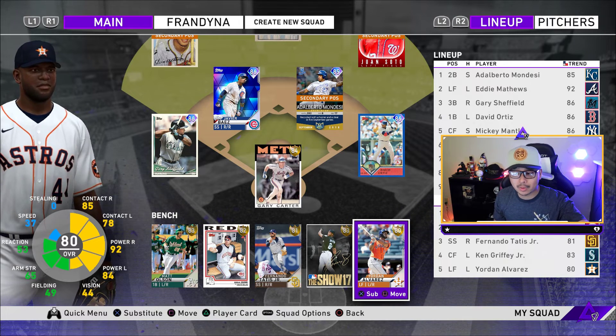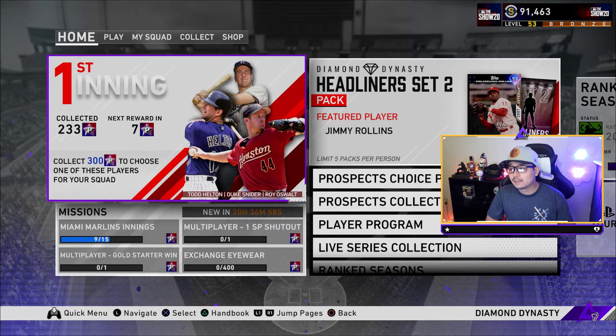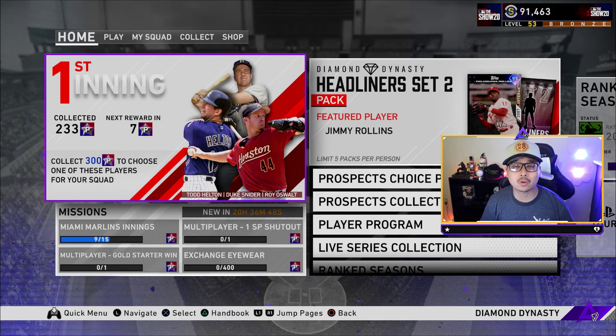I've been skunked in back-to-back sets so far — maybe Set 3 is the charm. It does say that on March 20th, this Friday, there is going to be a Set 3 pack already, so be prepared for that. Grind out the market, get more stubs if you need to. From here I'm gonna go finish up more collections to push towards level 80 in the XP reward path — I do want that 99 Corey Kluber. If it weren't for that Javi Baez pull, this pack opening would have been a total disaster. Please leave a subscribe, turn on post notifications, and check out my tips and tricks videos. Thank you all so much for watching!